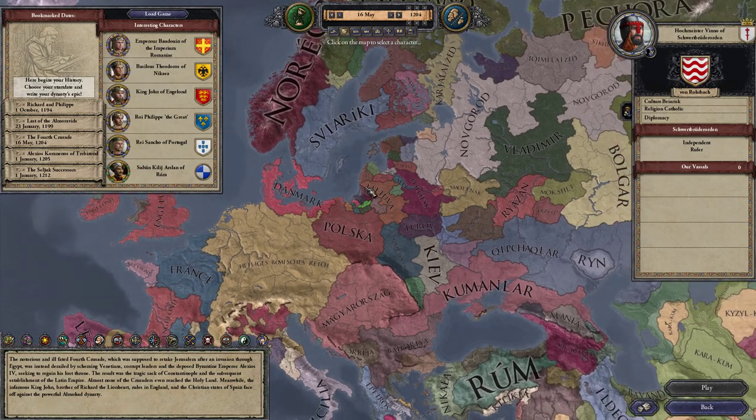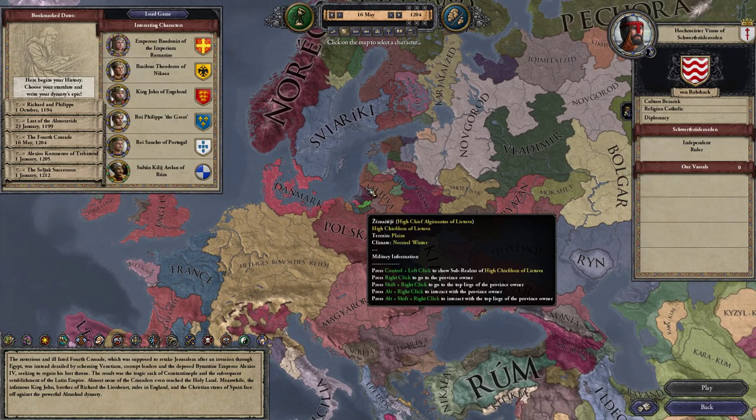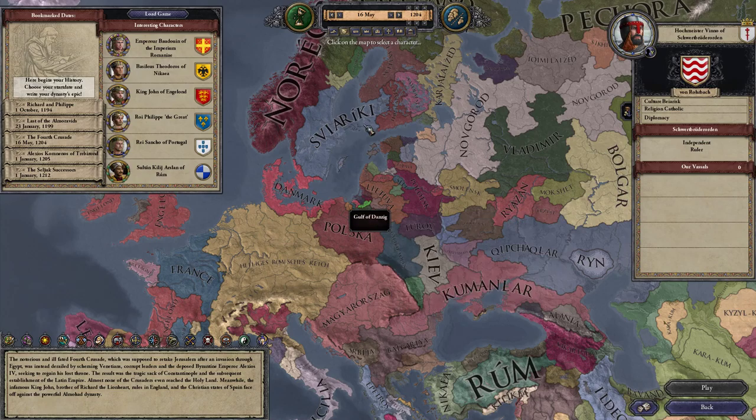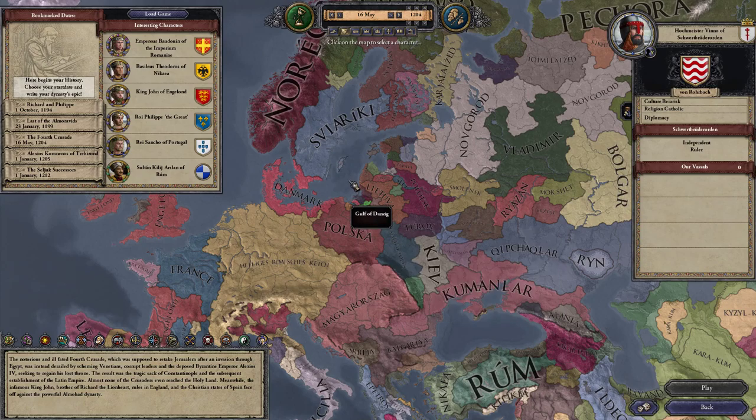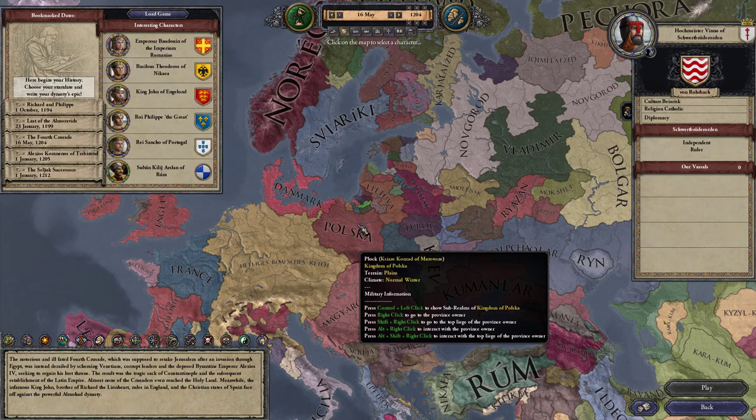The Livonian Order has already landed and we need to administer some band aid to the region because right now the Romuvan faith is being removed, and we of course have to stop that. This will be a bit of a different playthrough because usually you are interested in becoming feudal as soon as you can. But the Romuvans want to keep their way of life, and we are going to try to keep both the Schwertbrüderorden and the Teutonic Order at bay.